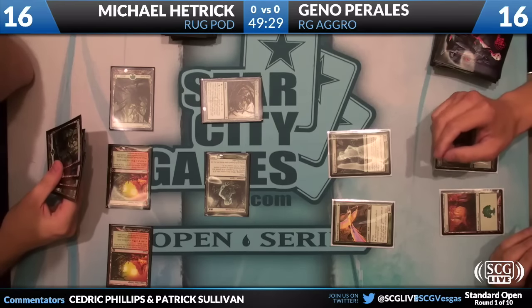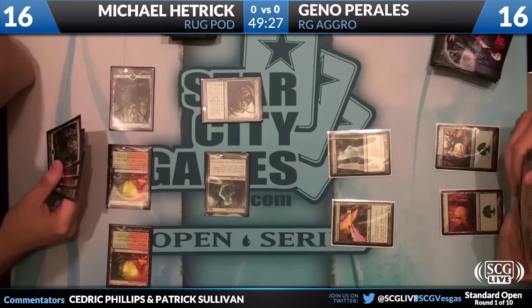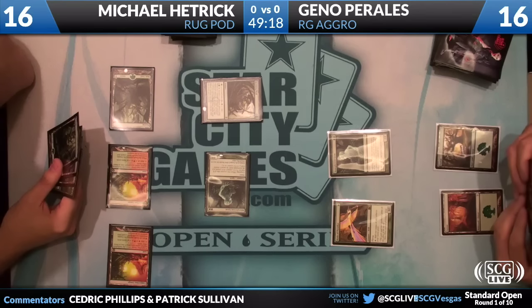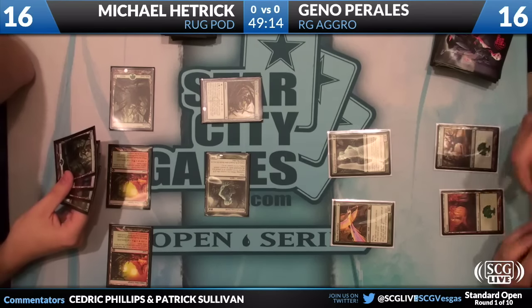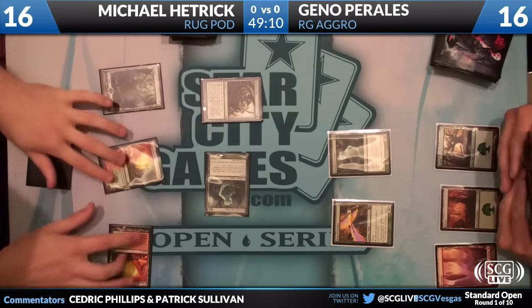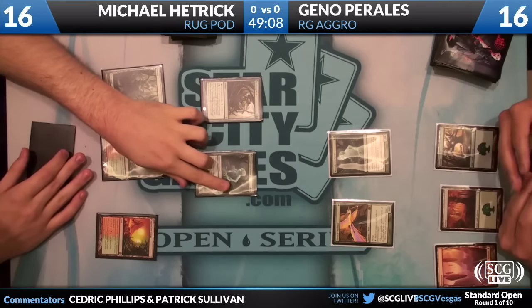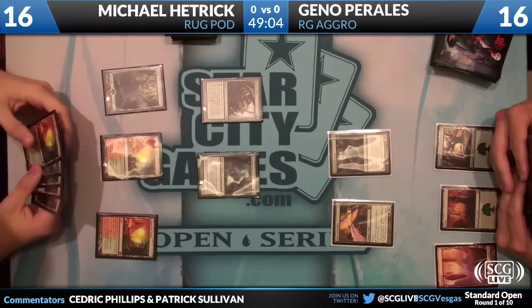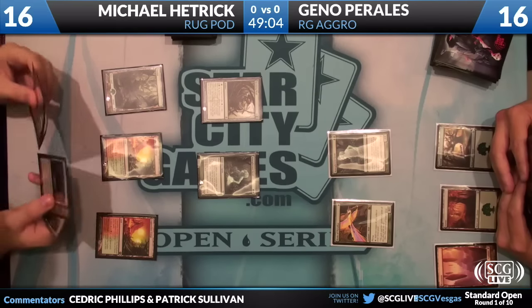Paralels does have the one Acidic Slime in his deck that he can either draw or Zenith for, so he could potentially get out of this kind of fast, but he's definitely under the gun to either kill Hetrick or break up his Pod very fast. You can't leave Pod unanswered — if the card advantage gets out of control too quickly, basically two activations of the card is too much to overcome.